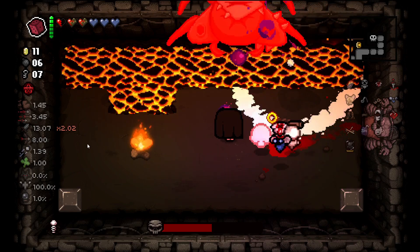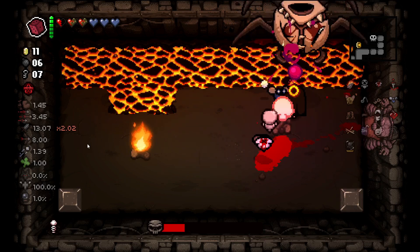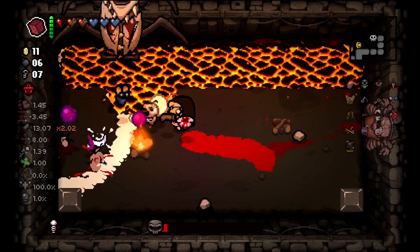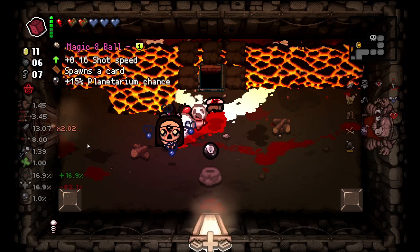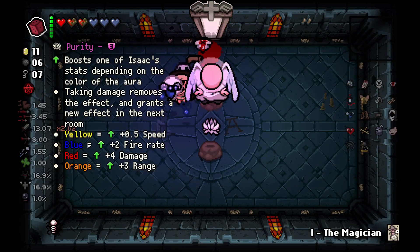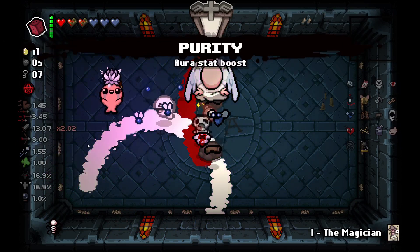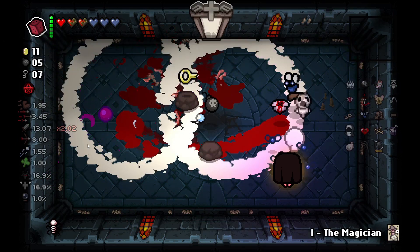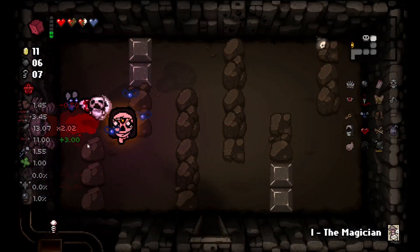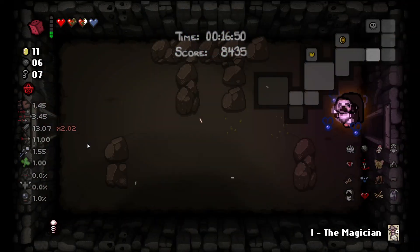Hello and most likely goodbye. He's taking so much damage, but we have a damage multiplier of over two so no surprise there. Now we get a guaranteed angel deal. With Purity — do we take Purity? It's a pretty nice item, I'd say we take it. But we are also rerouting the key piece to prayer card. Purity gives us range currently — I don't need range, I don't want range. The others are way cooler.